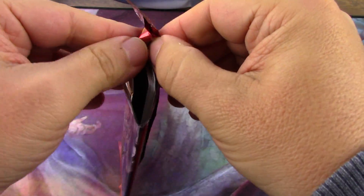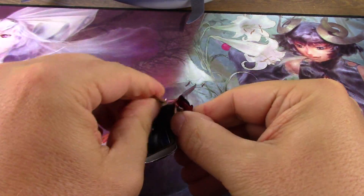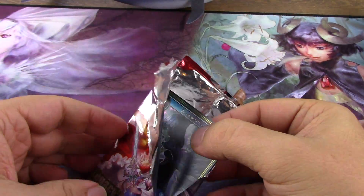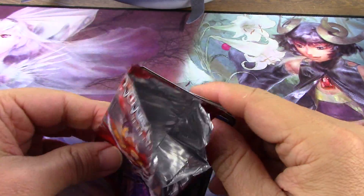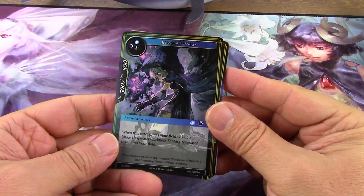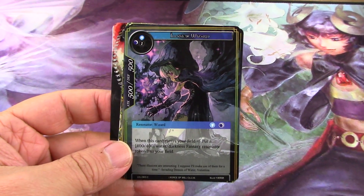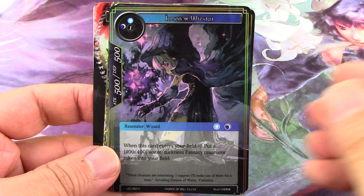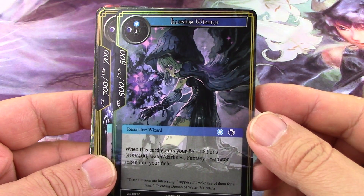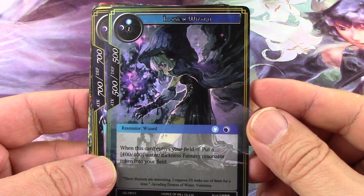I think Legacy Lost is one of the two hot packs in Force of Will, Two Towers being the other one. So I'm really lucky to have come across some of these packs at what I think was a reasonable price. I think I paid total like $2.50 for each. Alright, so let's get going.